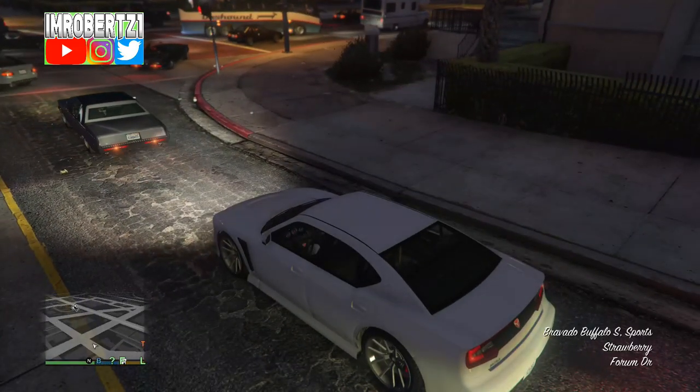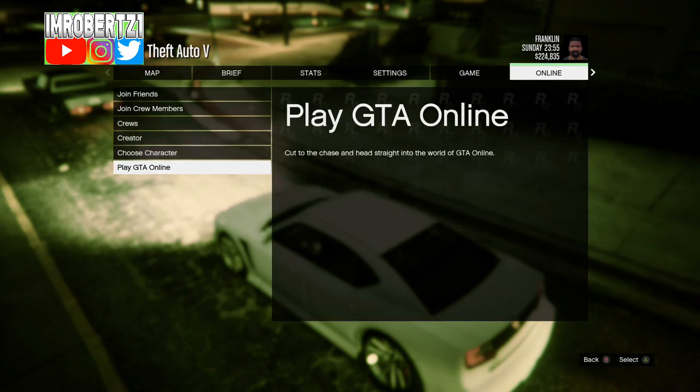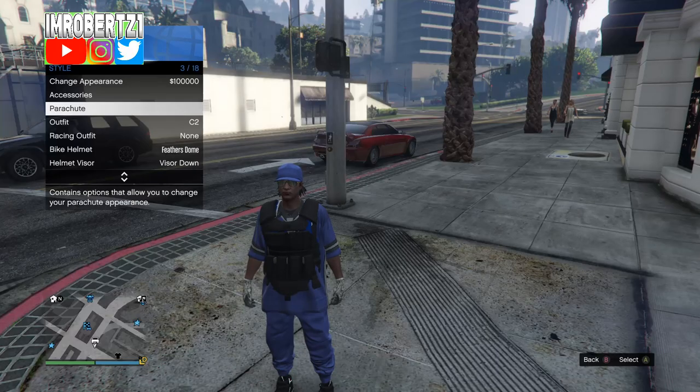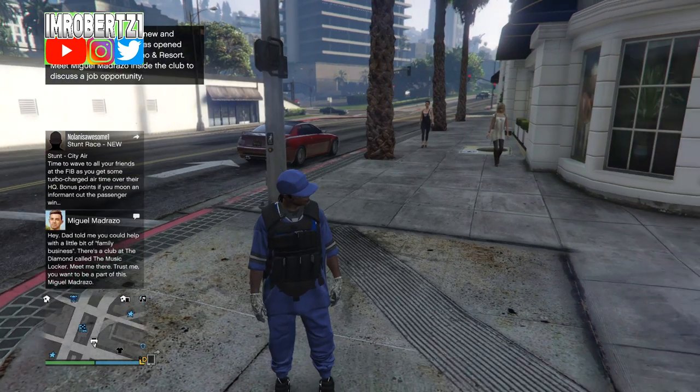Now for console 2, after 5 minutes go into story mode, then start up an invite only session. Once you get online, switch to the C2 outfit, then add an Israel parachute. Wait for the game to save, then exit story mode, then quit the game.